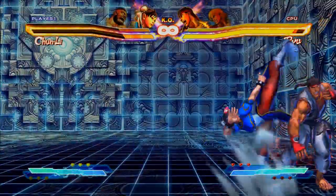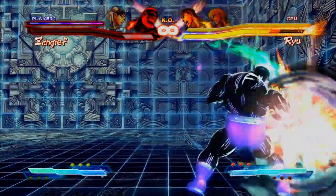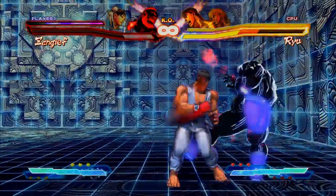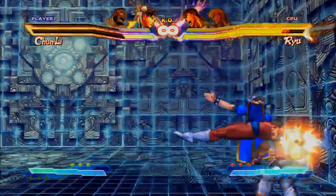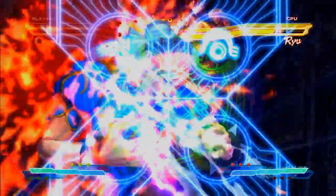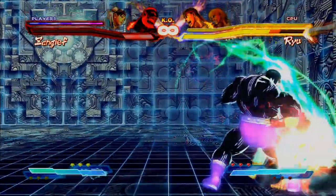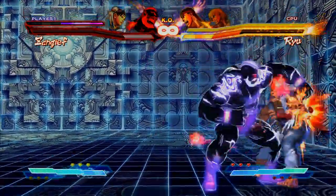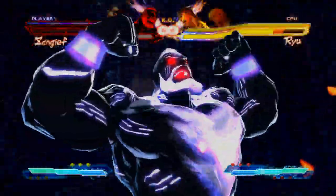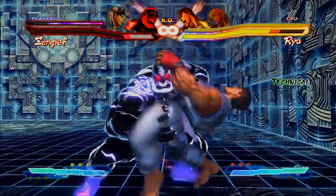A really effective use of Pandora is within resets. If you use your point character to set up a specific situation for your anchor to guarantee yourself a 50-50 mixup, you can do massive chunks of damage in a very short time frame. This example uses a jump cancel close roundhouse from Chun-Li followed by Geek's green hand, and depending on the strength it will either cause a fake crossup or actual crossup. Even if the opponent is to roll, you can either go for guaranteed damage with the throw or another 50-50 between SPD and a meaty attack.